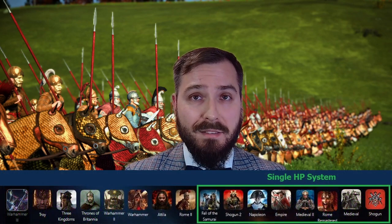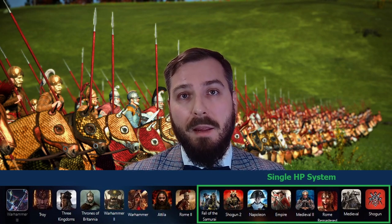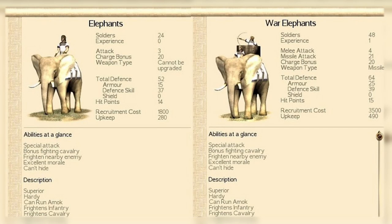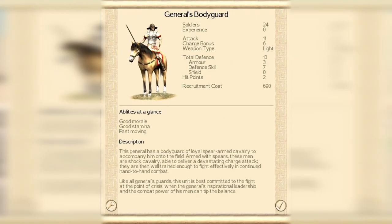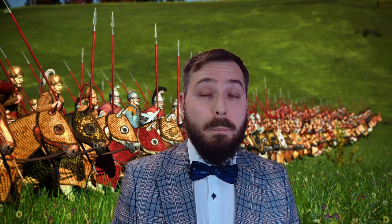Starting with Shogun: Total War, released in year 2000, we had what was known as the Single Health Point System, which lasted pretty much until Rome 2 was released — so Shogun 2 was the final game to also have a single health point system. Basically, if a unit failed to pass a defense and armor check, it would die. There were some units like Elephants or General's Bodyguard that had multiple health points, meaning if a unit had, say, 10 health points, it had to die 10 times to actually be killed.